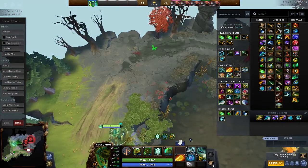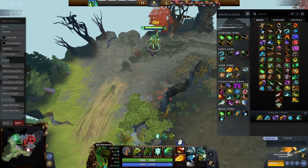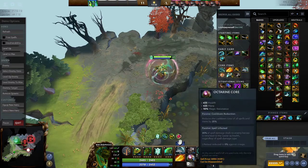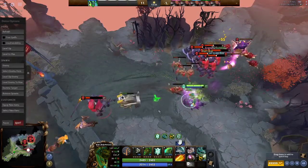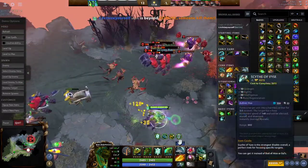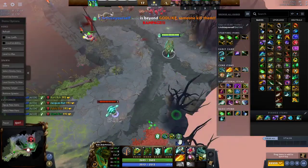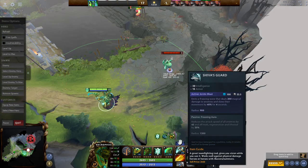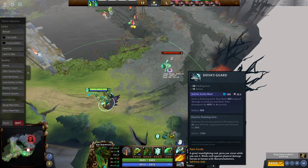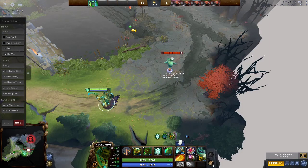Linken's Sphere is good against single-target spells like Doom, but Lotus Orb is almost always better since you're an offlaner or midlaner and it gives you armor — something you lack as Necro. Octane Core is nice because it heals you even more. Scythe is for when you need catch. Shiva's is great against Meepo — attack speed slow, movement speed slow, and heal reduction. It's also good against Alchemist, PL; don't underestimate Shiva's.